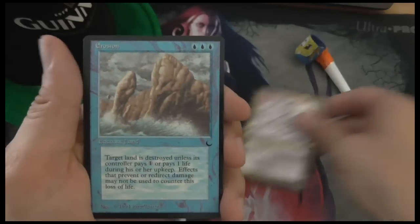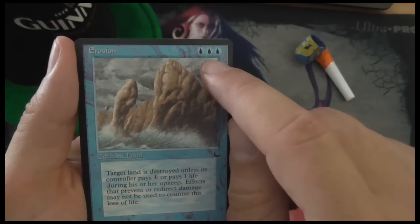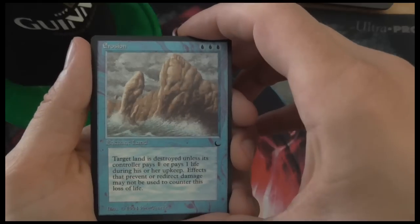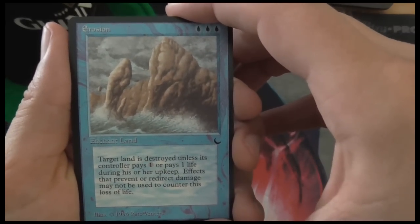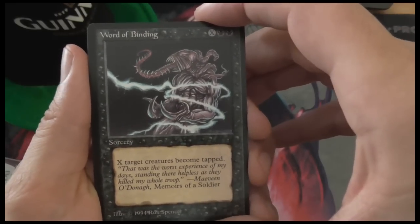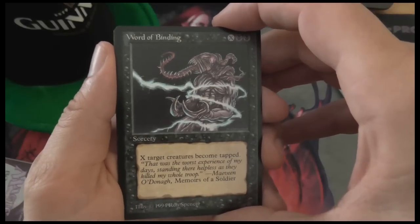Erosion — a blue enchantment with three blue mana symbols on a common. That's something you don't see that often nowadays because it makes drafting harder. Then Word of Binding — a black sorcery that taps creatures. You can see the color wheel was a bit scrambled back then, because tapping is normally a blue ability.